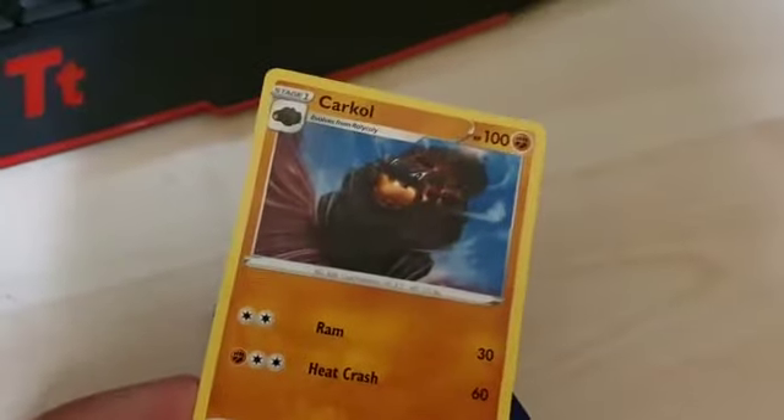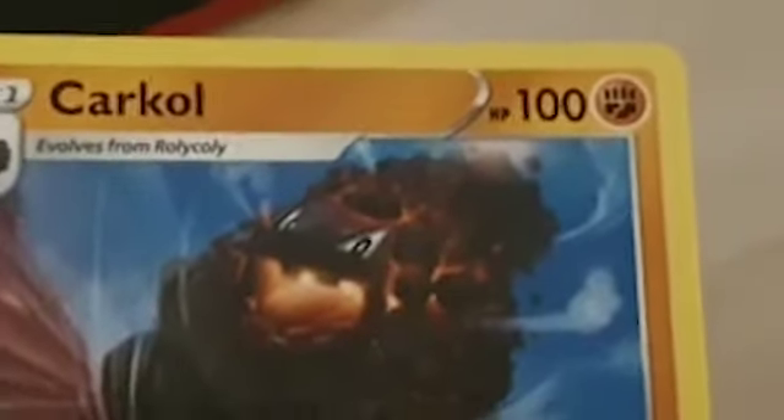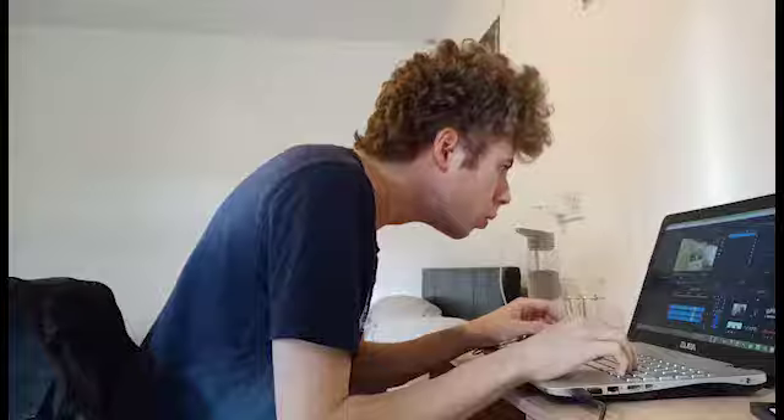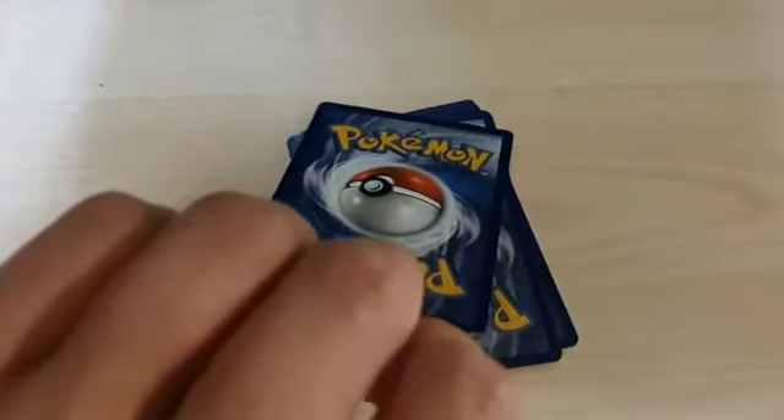Then we've got a Kart Kong. What's that meant to be? It looks really weird — like a magic mushroom just exploded on his head. Then we've got a trainer card — Dan the man. Energy card. Please give me an EX card or something just rare. It'd be nice just to end the video.